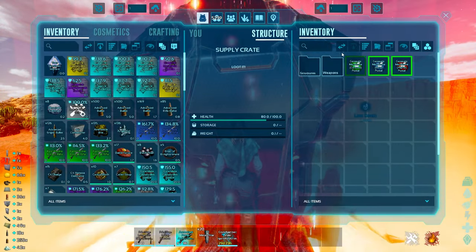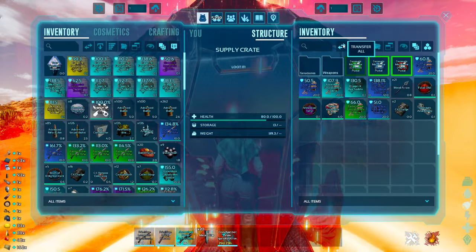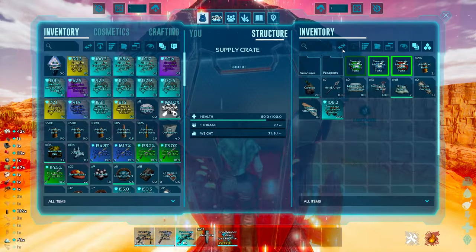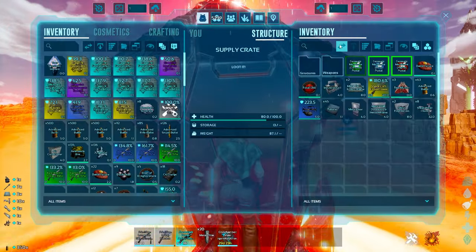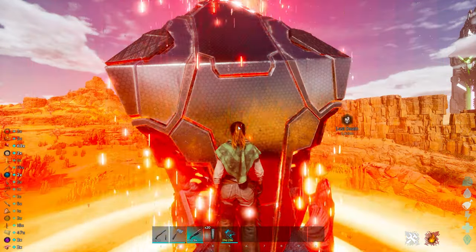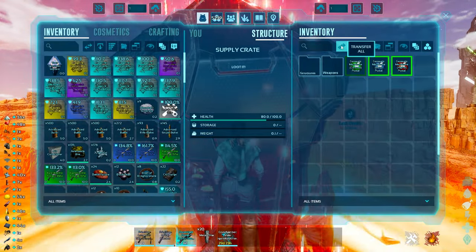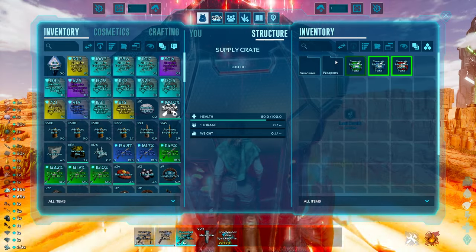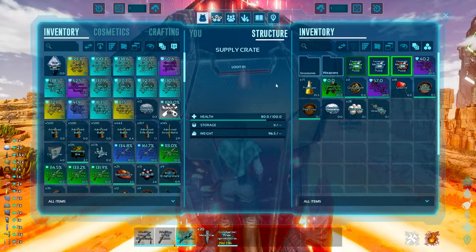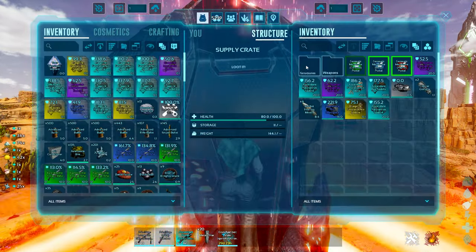There's a crazy megalania saddle right there. There are an insane number of basilisk saddles coming out of this, a thylacoleo saddle, a mastercraft flamethrower, a really good rex saddle, a really good rock golem saddle, and a racer saddle. These, unlike drops on the Island or anywhere else, are very specific to this map, so you're almost guaranteed to get incredibly valuable stuff.